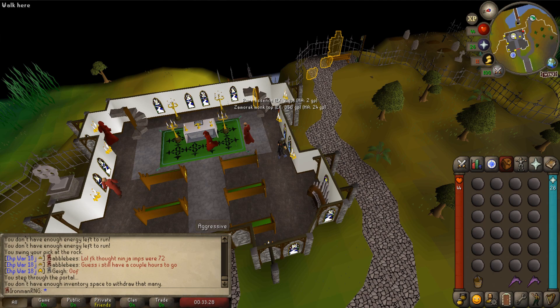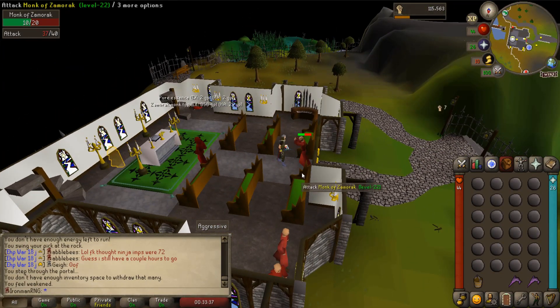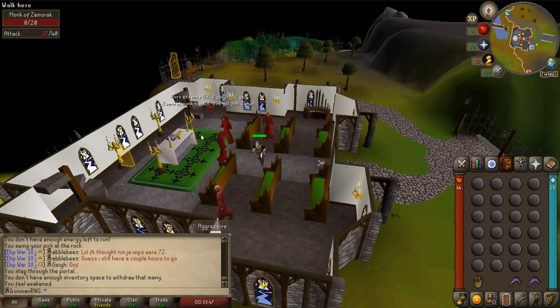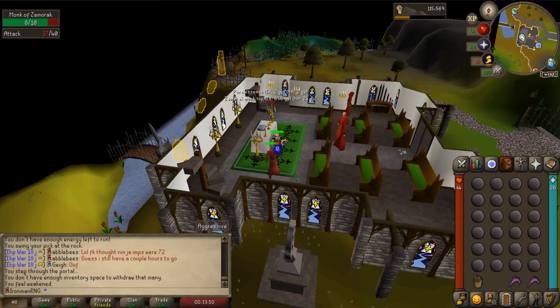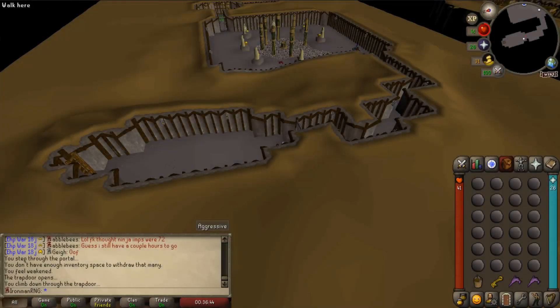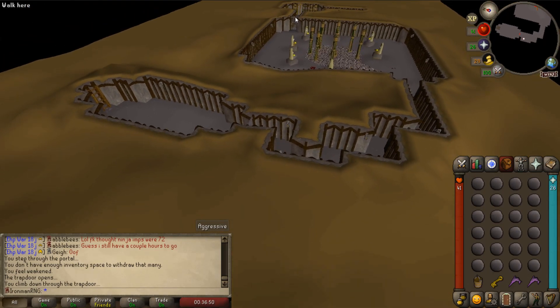We just got to the temple, we're going to go ahead and kill our first monk of Zamorak. I was expecting them to at least hit something, but apparently they don't hit that much — it could just be that I have a high magic level. So we got to kill a couple of them, and then we need to get that golden key. We have the golden key, we're going to go ahead and open the gate and talk to this person over here.